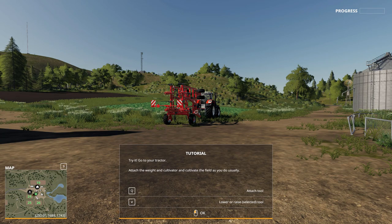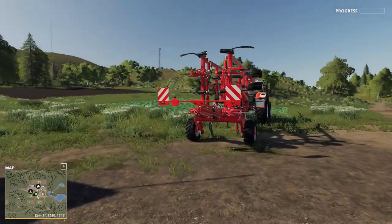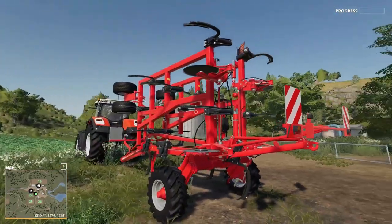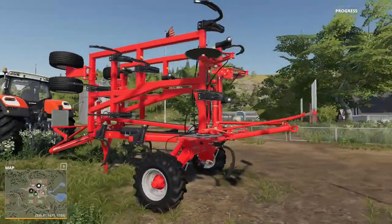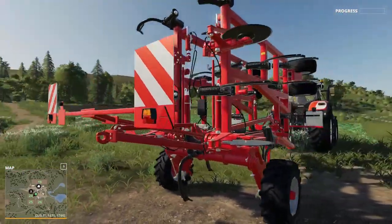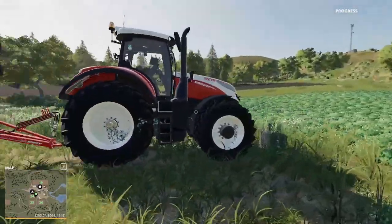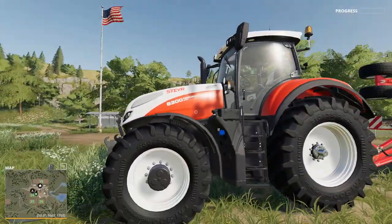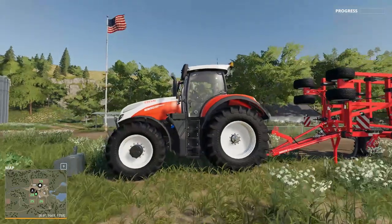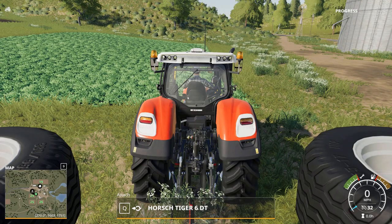Try it - go to your tractor, attach the weight and a cultivator, and cultivate the fields as you do usually. Let's take a look at the cultivator real quick. Just like the other one we had in the beginning except this doesn't have a drum - it's got the rippers and it looks like it has the discs that rip through the ground as well. That's pretty cool and it folds up. We've got the weight and this tractor - we have a Steyr 6300 Tura CBT. Not sure what that is.